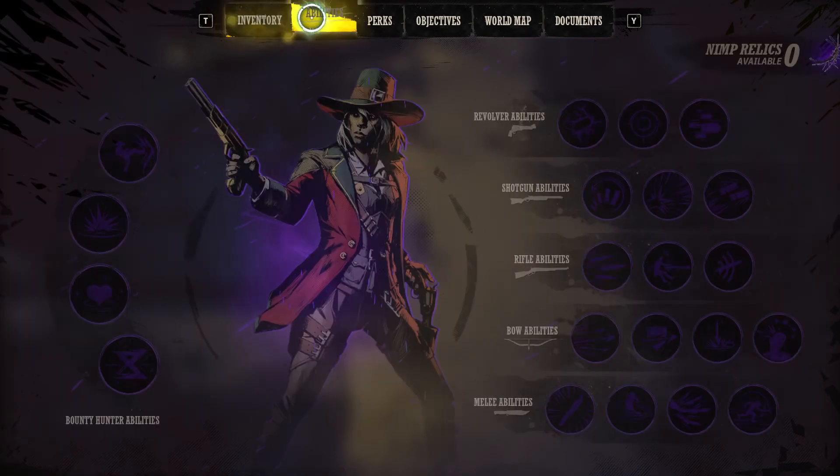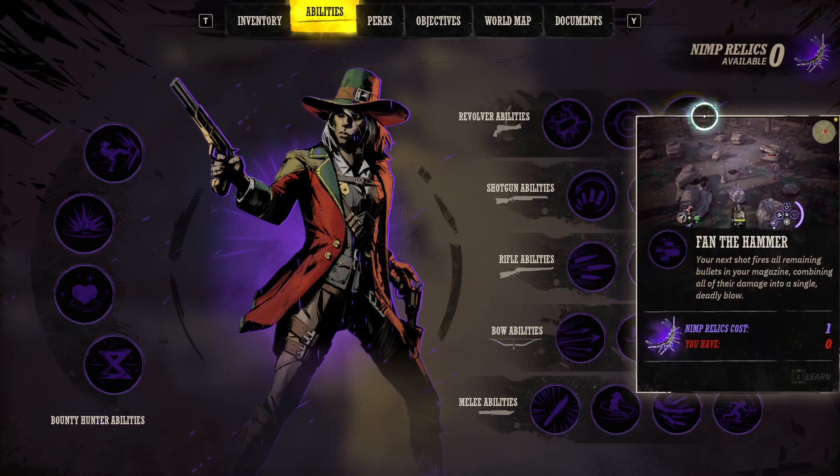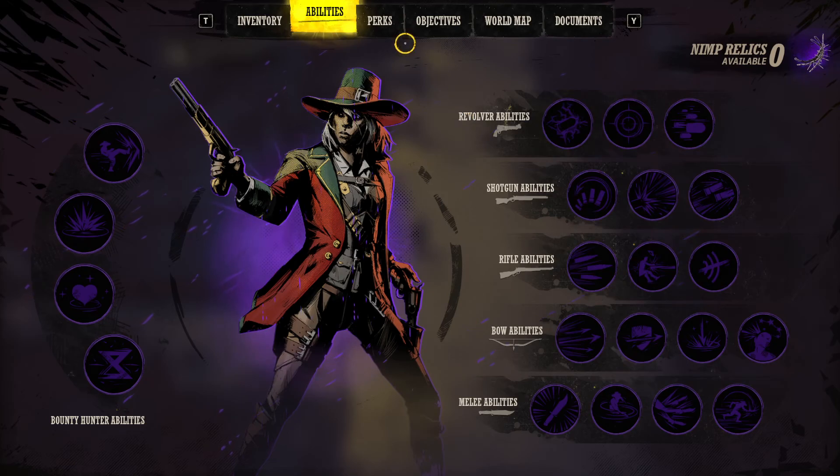Keys one, two, three, and four are your abilities. You can check out abilities by clicking I for inventory and going over to the abilities tab. You can see abilities for the different weapon types. We'll maybe post a video on this later — if you want to see it, please comment.